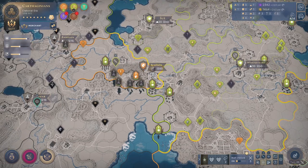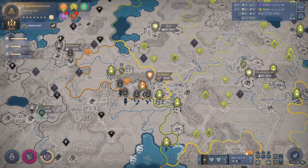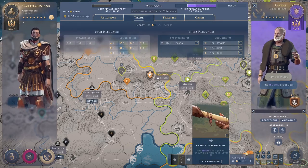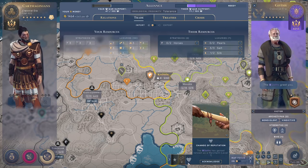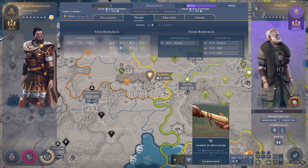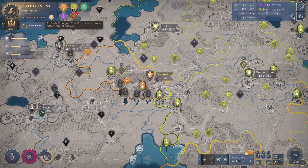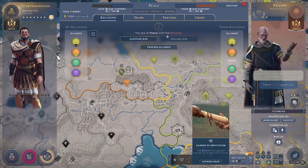First of all, this is a situation in which I'm not at war with anyone. The diplomacy in Humankind shows you a little red dot here when something happens that requires your attention. In this case they have renowned reputation or something like that as a merchant, so it goes straight to the trade screen. Here we have something about the attitude changing with the Franks — I am the Carthaginians at this moment in this game.